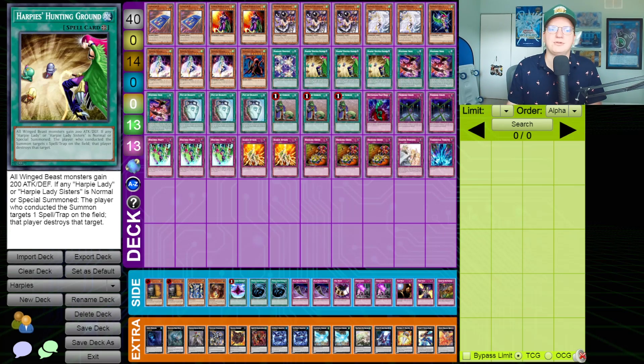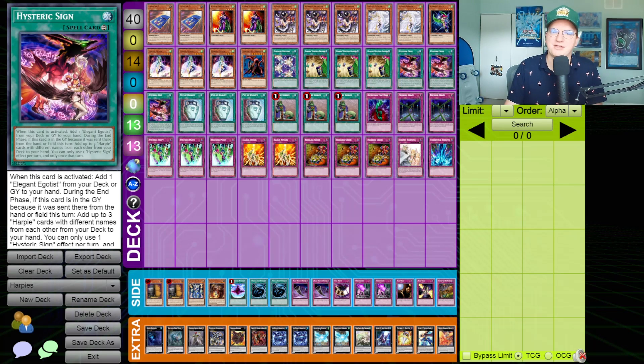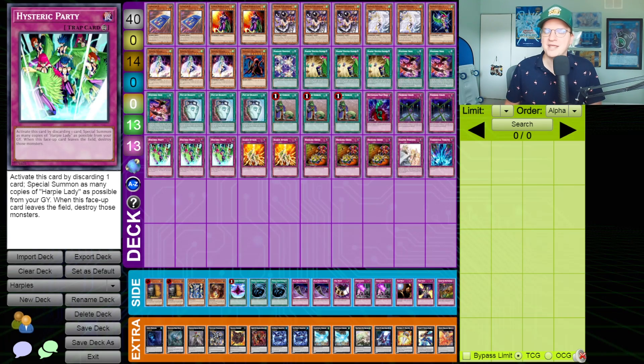Harpy's Hunting Ground allows you to destroy spell traps whenever you summon a Harpy Lady monster. You can clear out your opponent's back row or your own if you've got something like Hysteric Sign. Hysteric Sign isn't the only impressively powerful Harpy card they got from this legacy support — they also got Hysteric Party. This card can be activated by discarding a card and special summons as many Harpy Lady monsters as possible from your graveyard. It's an AoE Call of the Haunted at a time when Soul Charge was just about to be released — arguably the first deck that could put a card like this to use.